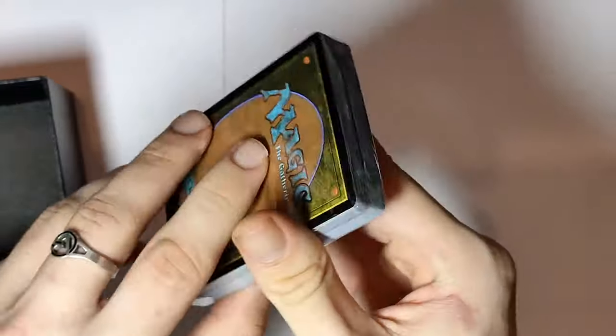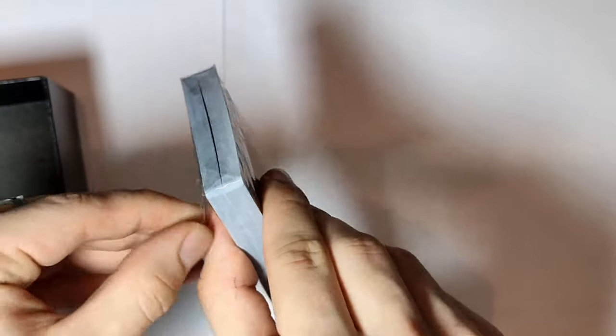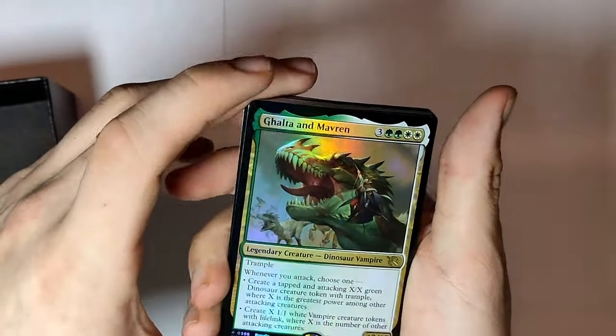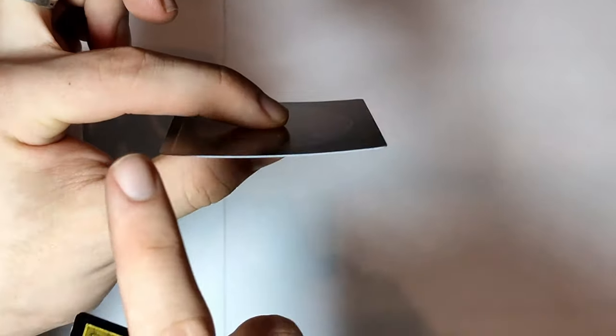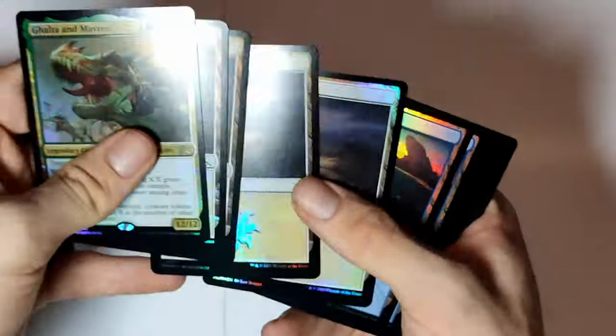And this should be just a bunch of different lands and an alternative art foil card. I like foil lands and foil cards, but the problem with foils is that they are really curved a lot of the times. And this is Galta and Marvin — Dinosaur Vampire. Like, there's a curve over here and that's a problem with a lot of foil cards. They are awesome, but yeah, kind of a problem.